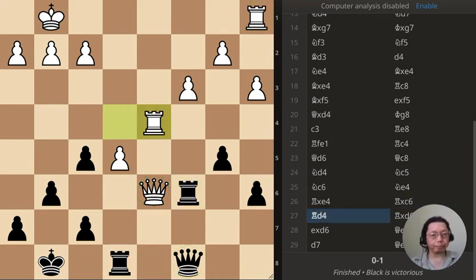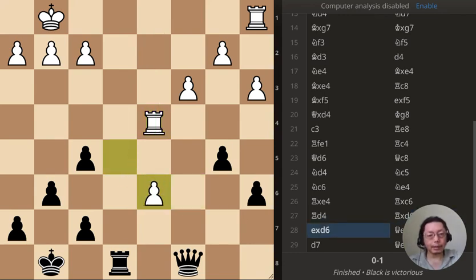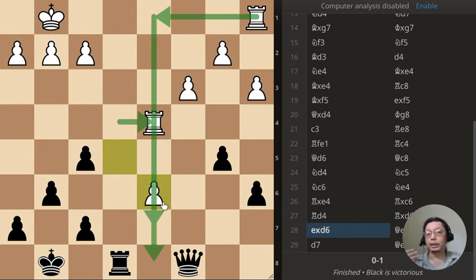White has the rook being threatened and the queen being threatened, and white has to choose. White chose to save the rook — I'm not sure I would have made that decision; I probably would have saved the queen. Once white connects the rooks, this becomes incredibly strong.